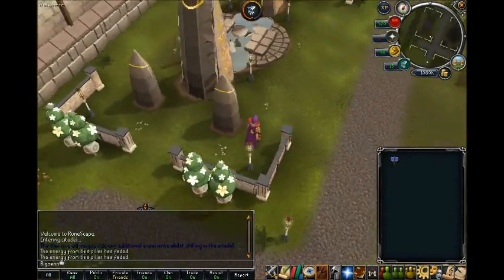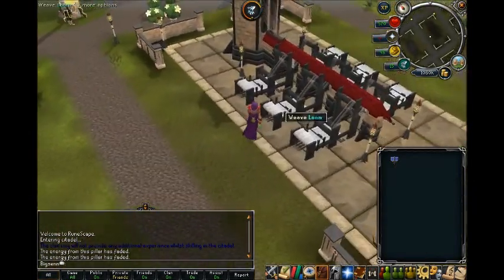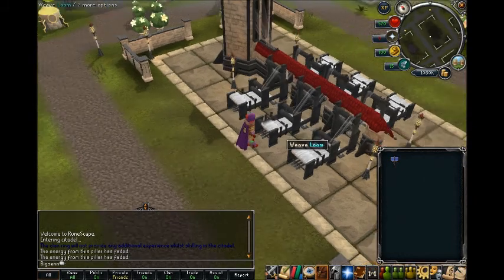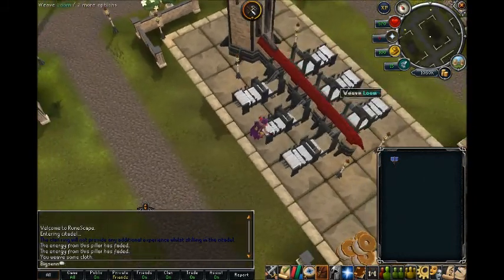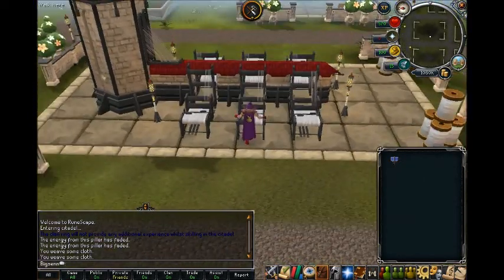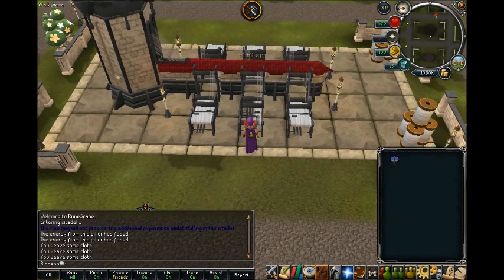We're going to cross over here. This is the loom — actually pretty decent XP. You get crafting XP here, and it's pretty simple. All you do is spin the wool on all six of the looms, and once you do it, it resets and you do it again. I do this because I find it like the easiest and cheapest crafting XP.